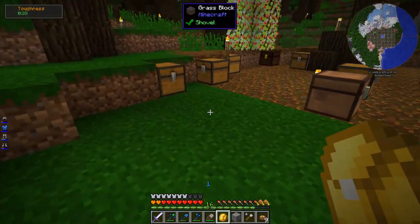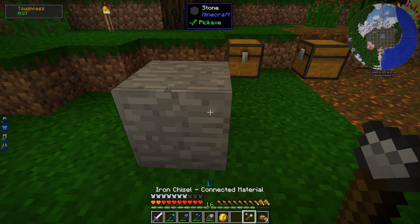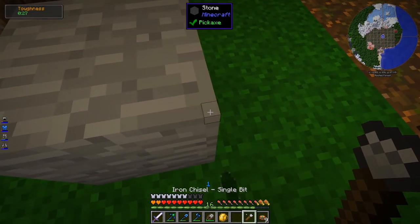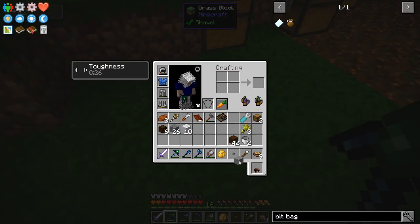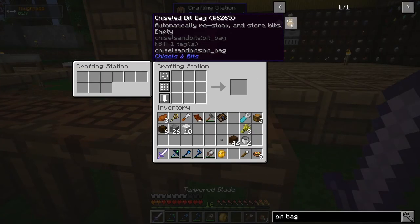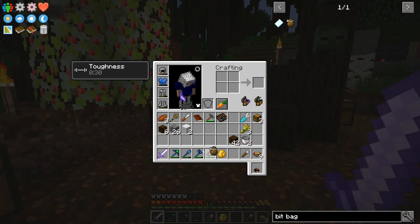We're back to safety. Let's make that bit bag and I'll show you how it works. We have the wool, but we're going to need a bit of stone - quite literally a bit of stone. Switch it to single bit mode and just take one from here. I'll leave the rest for demonstration purposes. So we should be able to construct it now. Right, so here's how it is when you don't have a bit bag.